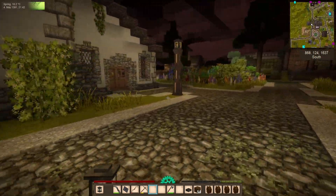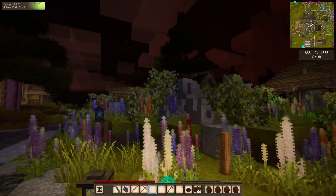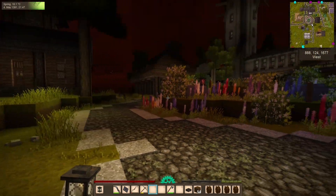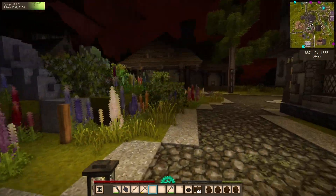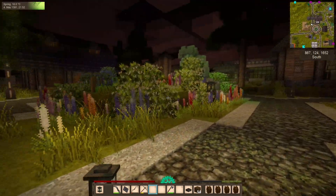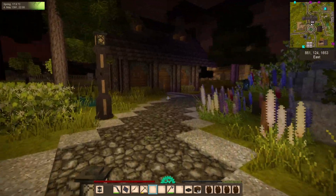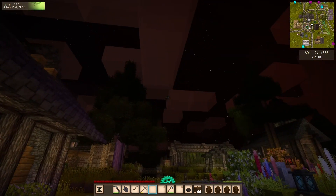Anyway, in the last episode we started on some preparations for moving to the south, while we also took a look at what the world looks like in 1.17, and boy does it look good. I want to mention that I have updated to 1.17.3. Last episode we were on 1.17.2, and it looks like they've fixed some of the issues, like with the square bushes. There are other fixes in this version of the game as well.